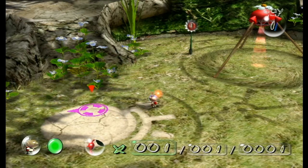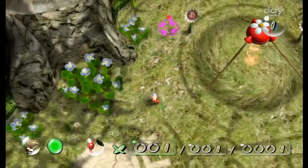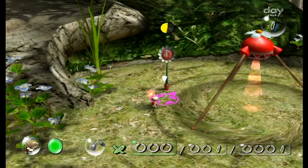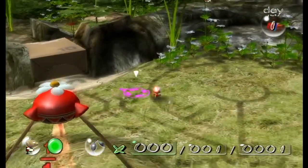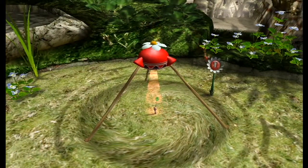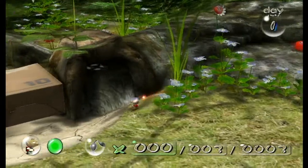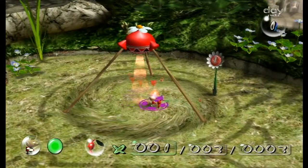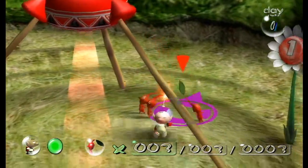B is to call them. Pressing C on the nunchuck separates them. The directional on the D-pad changes the camera, and A is obviously to throw. And that's just telling us that when we put a red pellet under the light, it created more Pikmin.